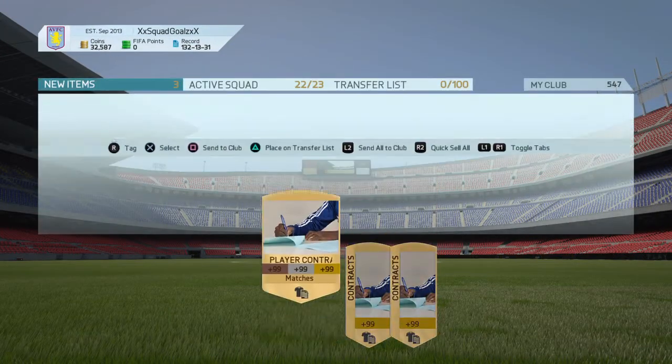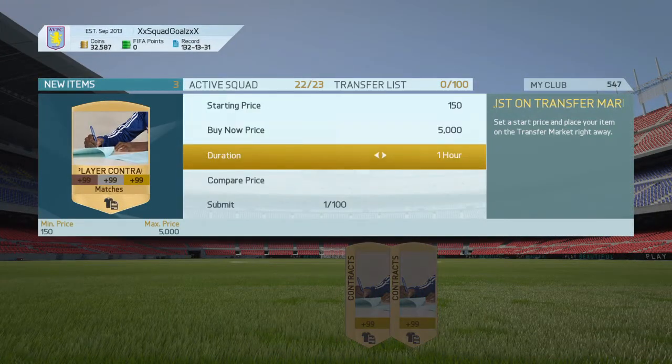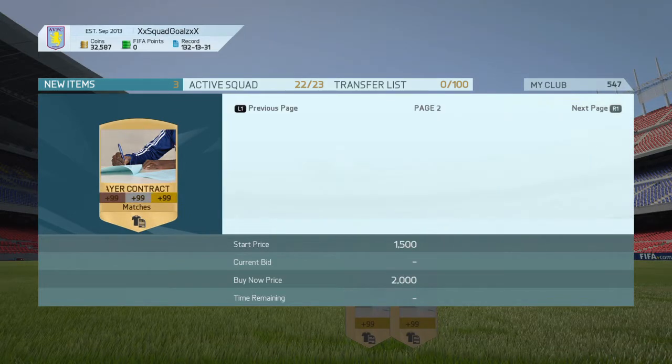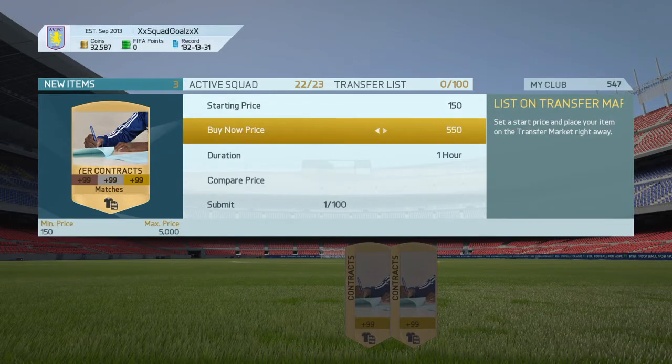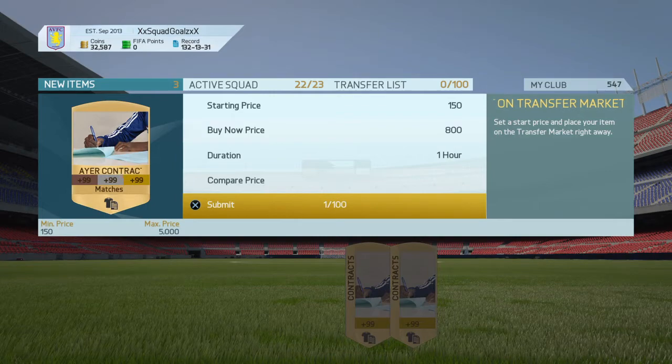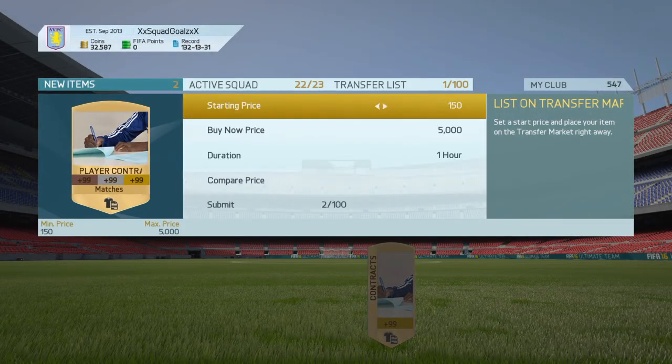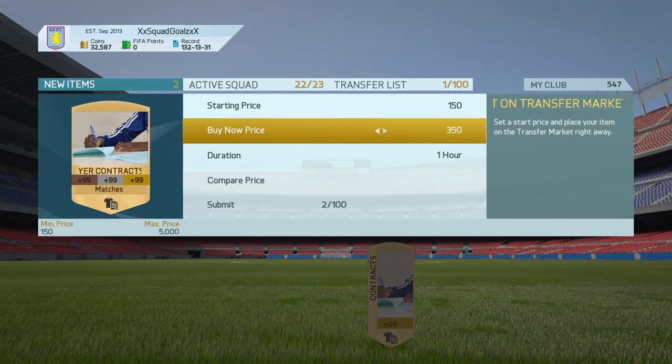What you want to do is compare the price. You can't search them on the transfer market directly, but I did check and found the cheapest listing was 1.1k. So what you want to do is list them up for 800 or 850 coins and they'll go pretty much instantly. Just put that one up to 800.